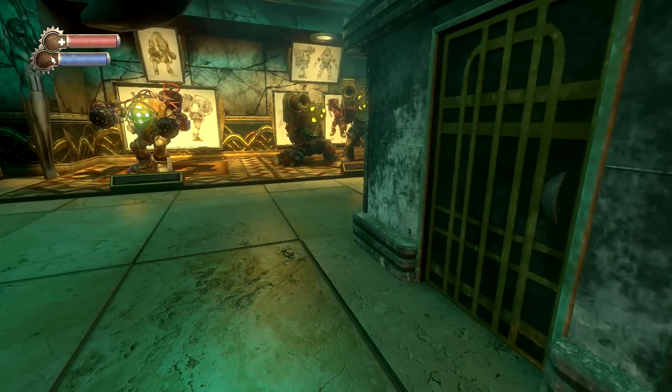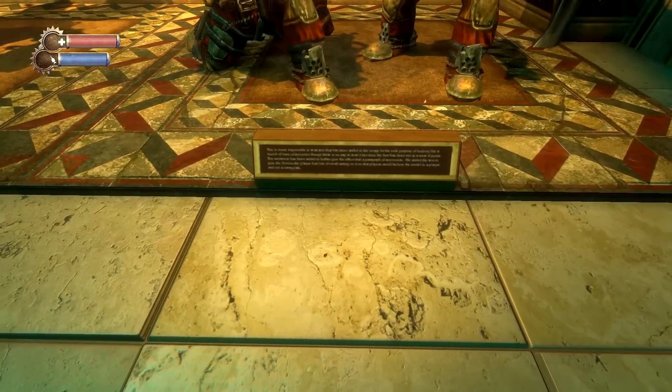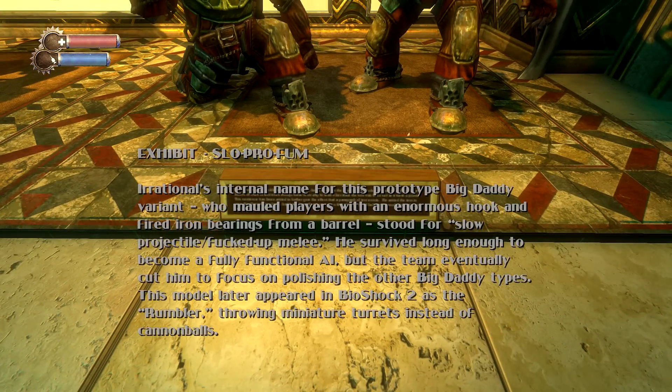Next, let's look at the Big Daddies over on this side. These were the Slow Pros, which actually make their way into the game in BioShock 2.